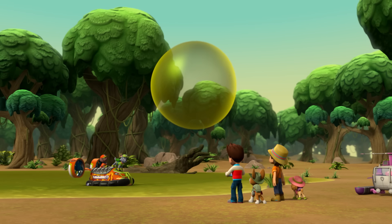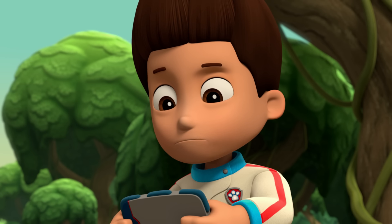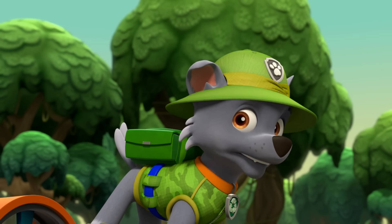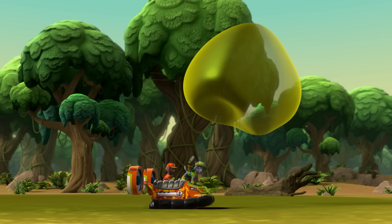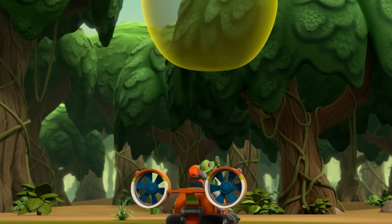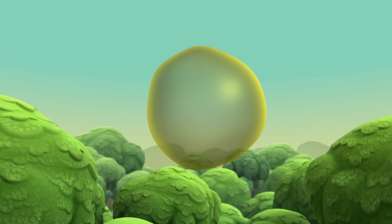Okay, be very gentle. Zuma, pilot your hovercraft up to the bubble. Then Rocky, put your vacuum on reverse so it blows air out. We're going to send this bubble up to the sky. Vacuum reverse! It's working! Bye, Bubble! See ya! Don't wanna smell ya!